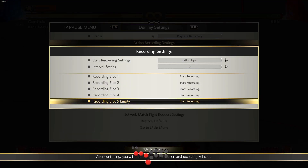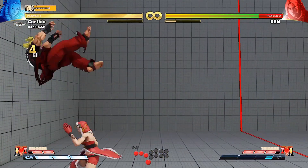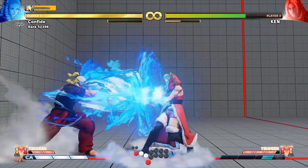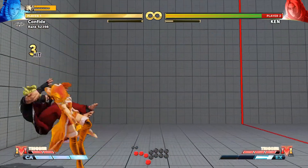They can also fireball their way out. From here you can just block it, or you can jump in and get a good combo. You can also do your character-specific way to get around fireballs if you know it's coming — like that, you can sort of get through it.